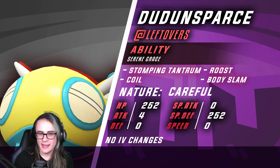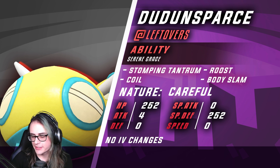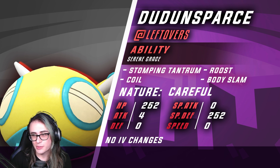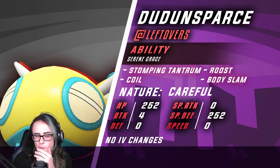The final member of the team is Dudunsparce. I'll be honest, I'm really 50-50 on whether I want this or Dragonalge, but I opted for Dudunsparce here. This has Coil, Roost, Tantrum, and Body Slam. With Roost and Coil, you're able to sit on a lot of different teams, and I've noticed a lot of Terra Ghost options going around, which this can absolutely sponge. We have Tantrum mostly as an offensive way to deal with teams that go for Terra Ghost. Dragonalge with a Life Orb set — probably Draco, a Poison move, Protect, and filler — is worth considering, but after doing some ladder games I'm more sold on Dudunsparce.